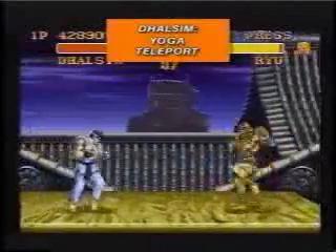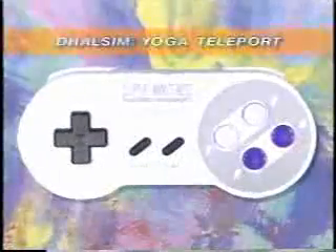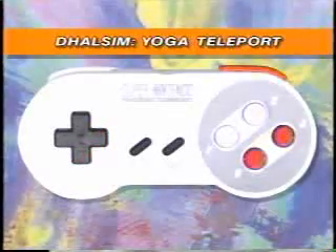Dhalsim's Yoga Teleport — now you see him, now you don't. In one fluid motion, press forward, down, down forward, then quickly press all three punch or kick buttons.